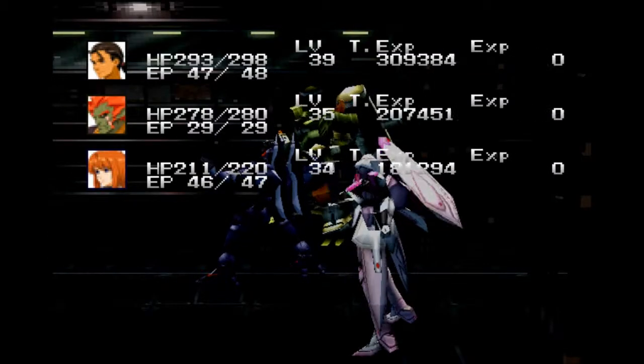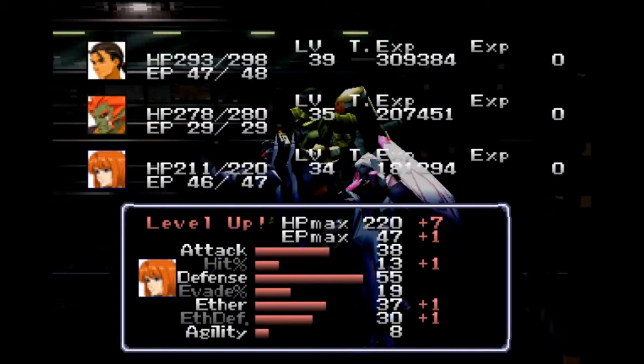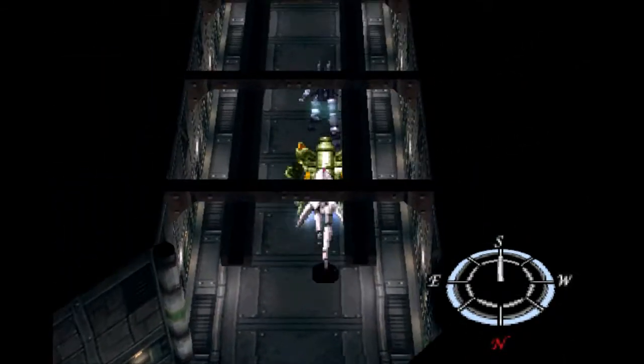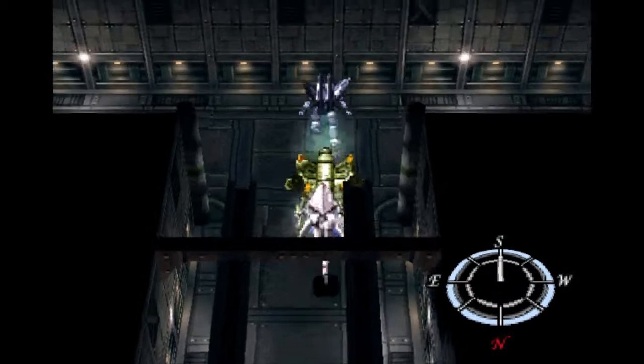Nice, 1,000 damage. Down it goes. I'm going to let these guys heal me up again. Alright, that was easy enough. We get a bunch of experience. Ellie levels up. Get 970 G. And we can go on our way down the long, narrow hallway.